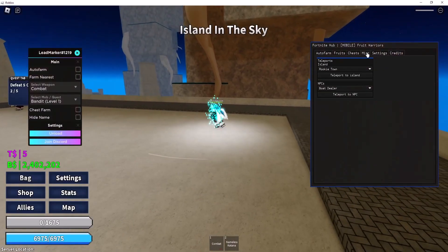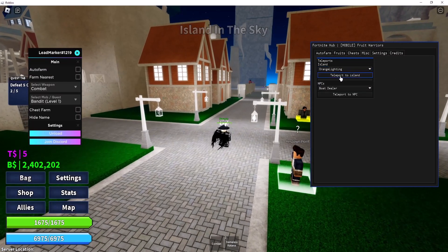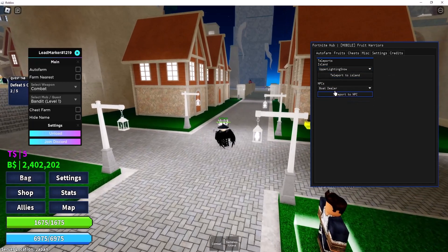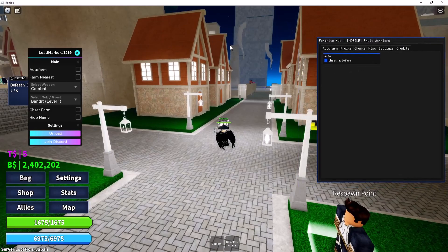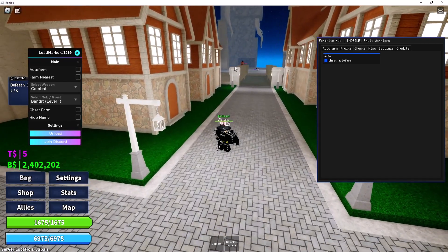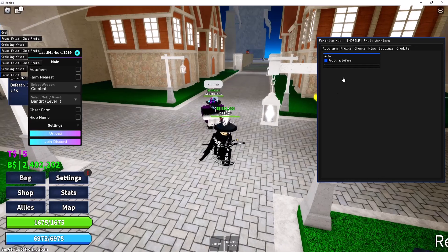On the minimap tab it also has teleport options so you can teleport to any island, but the teleport is not working for some reason. It also has chest auto farm — if you turn this on you'll get a lot of chests, but I've already used it once so I can't get more. It also has fruit auto farm, which is supposed to get you some fruits.